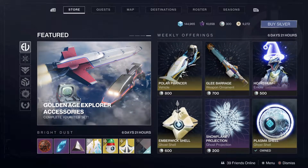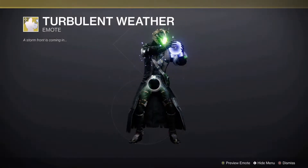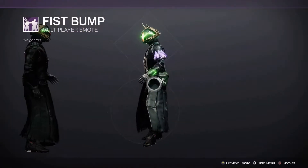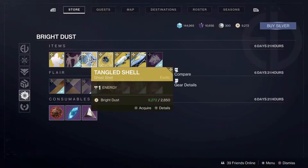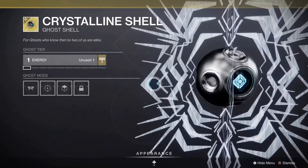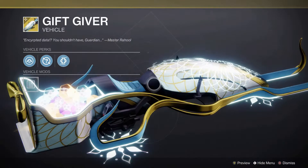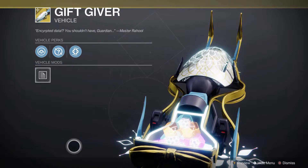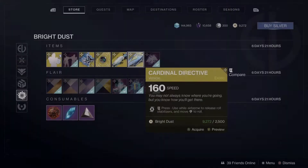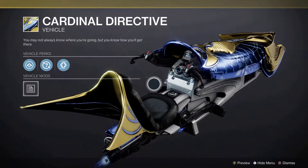Moving forward in the bright dust section, we have the Turbulent Weather emote — this one already came around once, so it's a second viewing — as well as the Fist Bump multiplayer emote, which is the fist bump explosion. There's also the Tangled Shell, which is the wrapped-up-in-Christmas-lights one, the Crystalline Shell which is basically a giant snowflake, and the Gift Giver sparrow which is filled with exotic engrams — though it won't actually drop engrams.